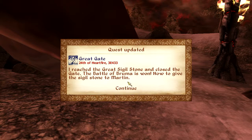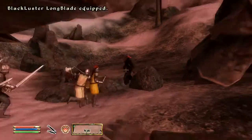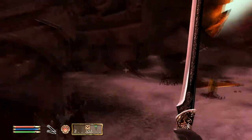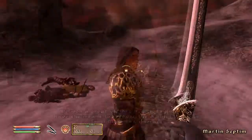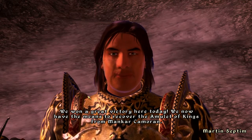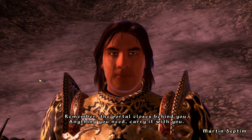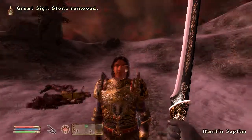I reached the great sigil stone and closed the gate — the Battle of Bruma is won! Now to give the sigil stone to Martin. I am stuck under a thing. We won a great victory here today — we now have the means to recover the Amulet of Kings from Mankar Camoran. But we need to act quickly; Camoran will not take long to recognize his danger. Remember, the portal closes behind you — anything you need, carry it with you. I'll have the ritual ready in the great hall when you arrive. Farewell.